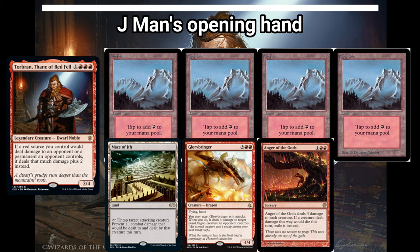Third in the turn order is Jayman, who is piloting Torbran, Thane of Redfell. He really enjoys dealing extra damage with all of his red sources. He kept four Mountains, a Maze of Ith, Glorybringer, and Anger of the Gods in his opening hand.